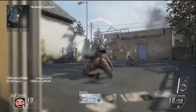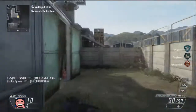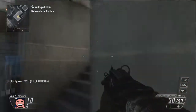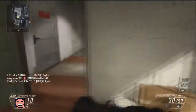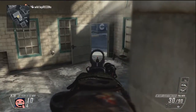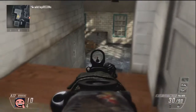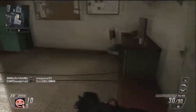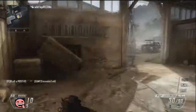Now my second tip is, if you're losing a lot of head-to-head gunfights, try looking at some of the attachments you could possibly put on your weapon. For example, if you're using a sniper rifle, the quickdraw handle is very, very useful in being able to be the first one on target in a head-to-head gunfight. It improves your aim-down sights time by a significant amount, where I think it almost cuts it in half, which is very, very helpful on pretty much anything you put it on.